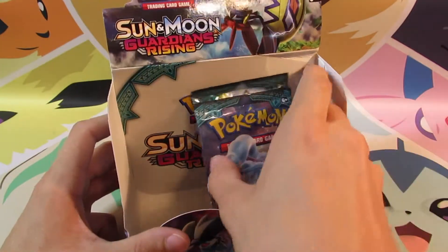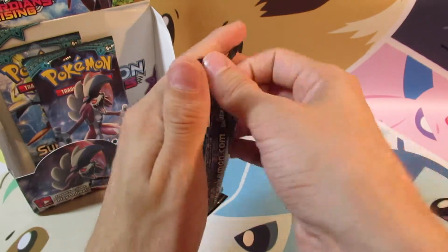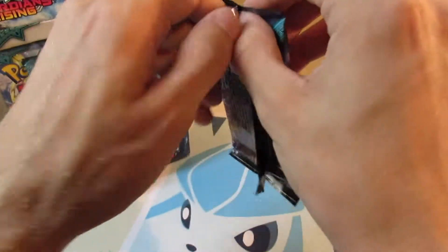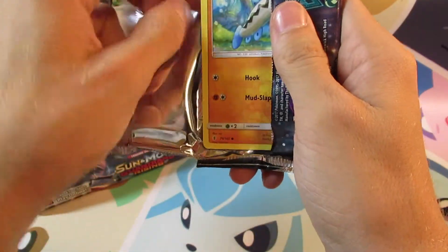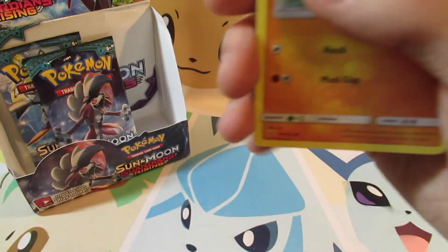Welcome back everyone to Sean's Pokemon. We only have three packs left. Let's just open up this Alolan Ninetales and pull another massive hit from it, hopefully. It would suck to have a miss, but we've got only now two packs that are unopened after this. So let's see.